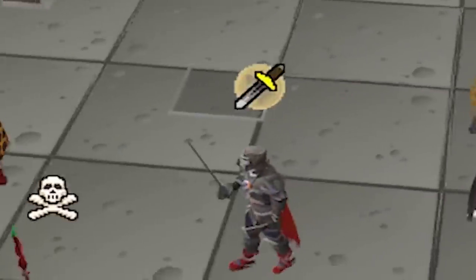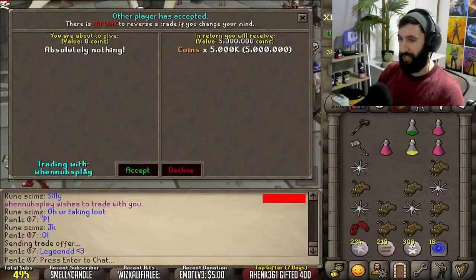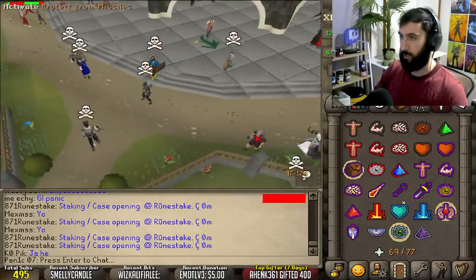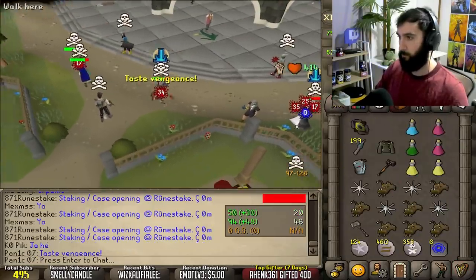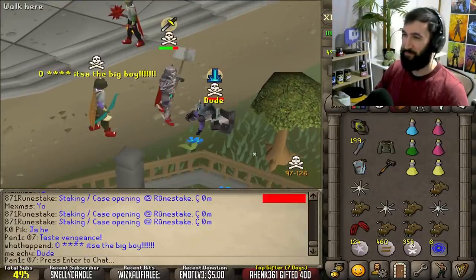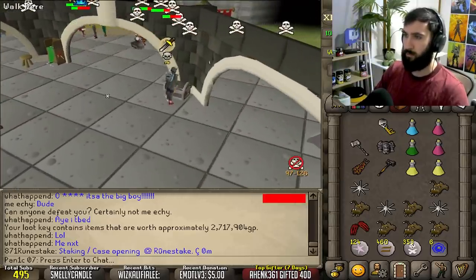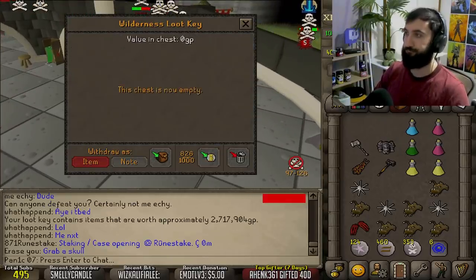I accept donos - free money. We're getting a 5 mil dono from Mr When Noobs Play, shoutout to him, absolute legend, appreciate it man. Mr Michi wants to fight - good luck. And he's dead. So freaking strong. What do we get from Mr Michi? 2.7 mil - he did head void. The 2.7 mil included the 1.5 mil cash from the gmaul he had.